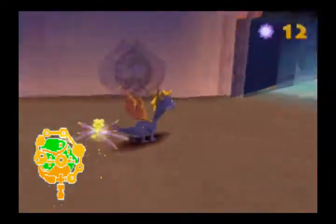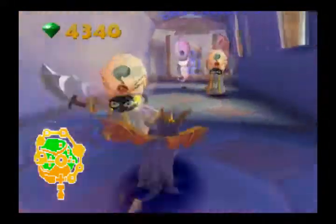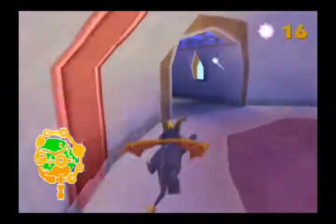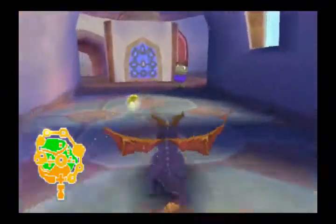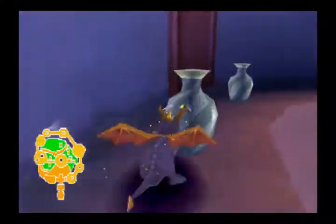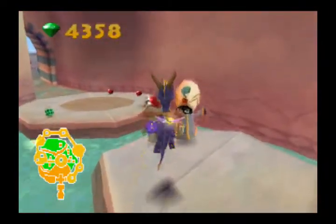You got something else to do besides bullying that guy. So basically it's an escort mission, except not even escorting him, because the enemies are not attacking him in the first place. There's that explosion thingy. Might as well get some gems while we're here - not that I'm going to need them, because I only have about 4000.